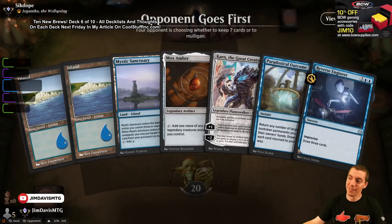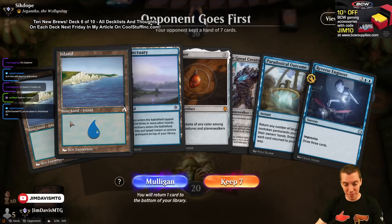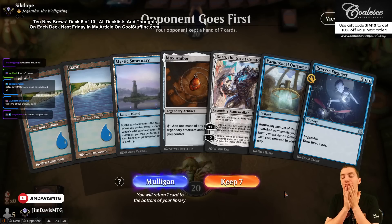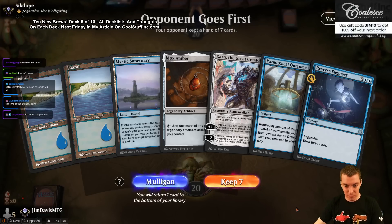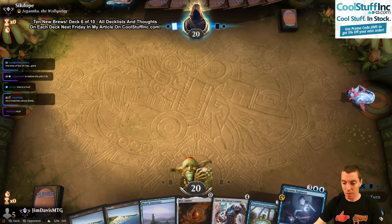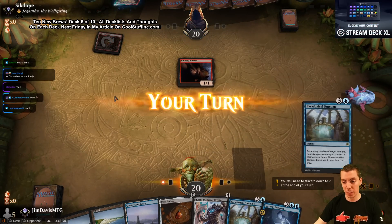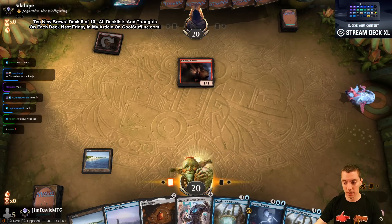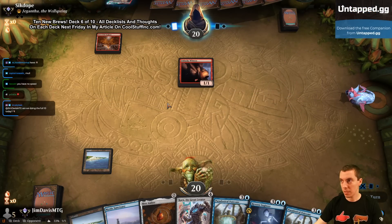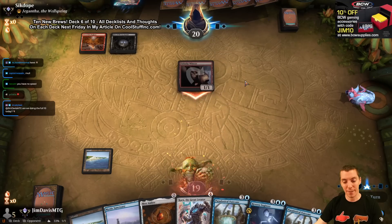Alright, we're in. I need you here, chat. I'm going to draw — not enough zeros honestly. Actually, I like a third zero — I'm going to keep. Opponent is playing a sacrifice deck, which is actually a pretty good matchup for us. True Outcome — full 10 today. This is probably my last stream day before I leave for the Pro Tour on Saturday.